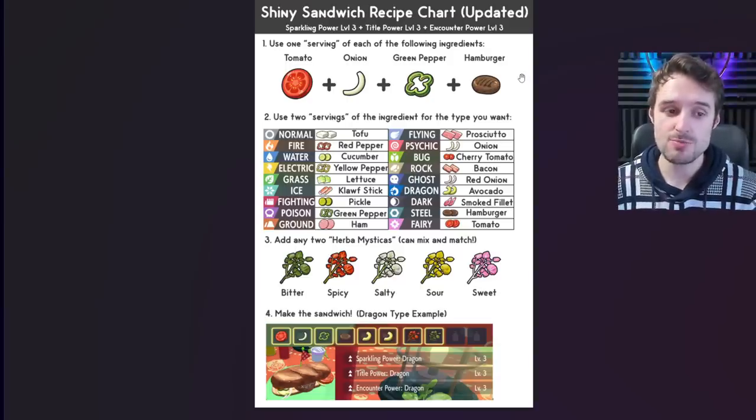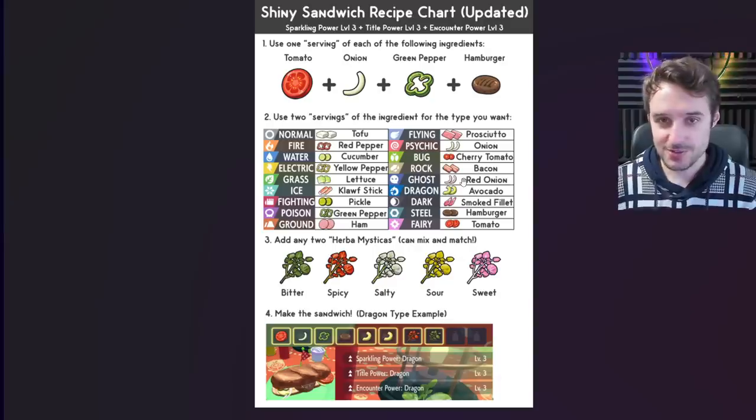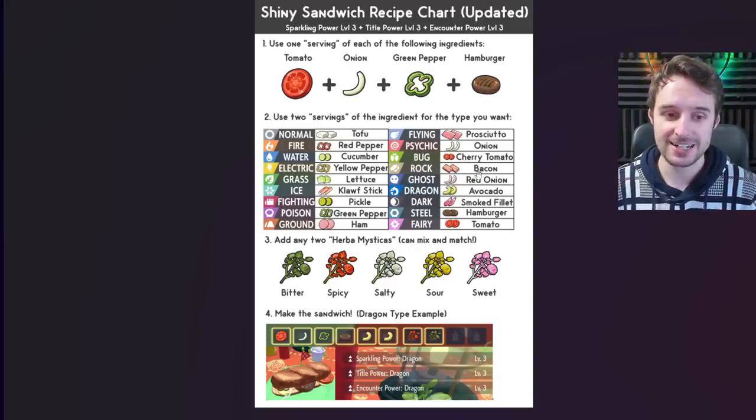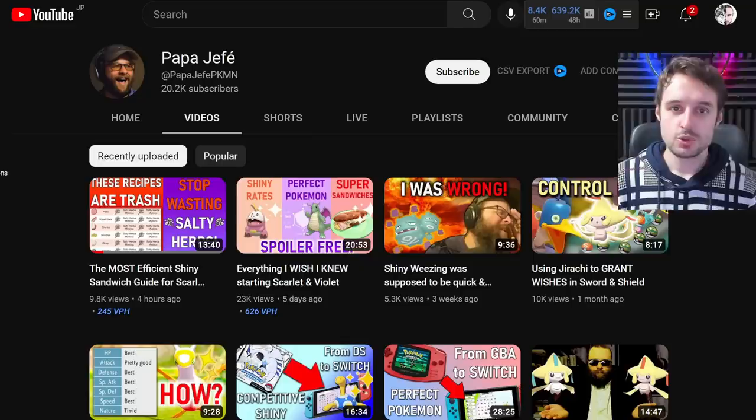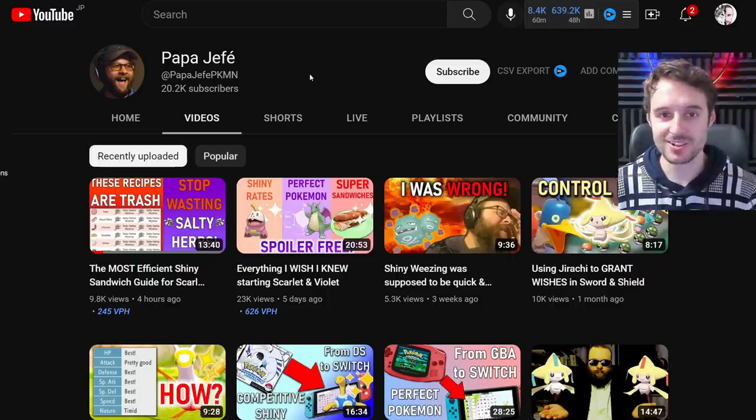Then you're going to use two more of the typing-relevant ingredient. For example, for water, use two cucumbers; for ghost, use two red onions. So if you're trying to do the Flutter Mane glitch from recent videos, here's how. Shoutout for this method goes to Papa Jeff — we've had our beef in the past, but of course he's the one who found it, and I'm not going to shy from giving him the credit where it's due.